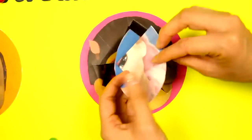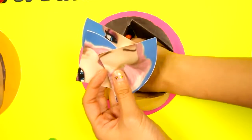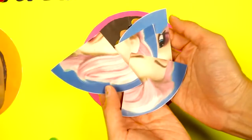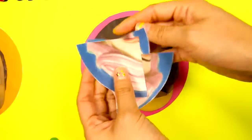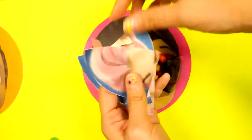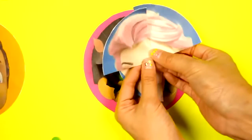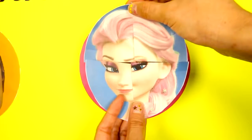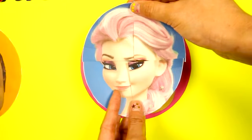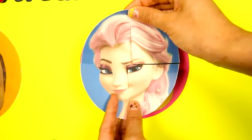I found pieces of a picture — it looks like a puzzle! Let's try to put them together! Who do you think this is? I think I know — it's Queen Elsa from Frozen! She is so pretty! Hey wait, Elsa's hair is red! I wonder if all the colorful candy made Elsa's hair red!